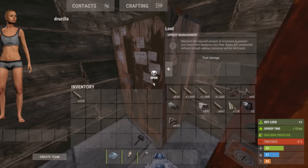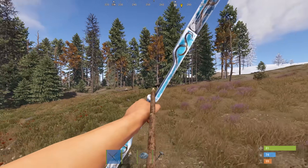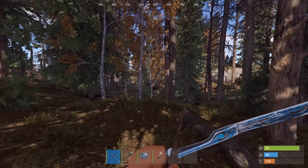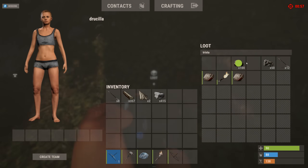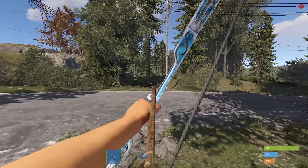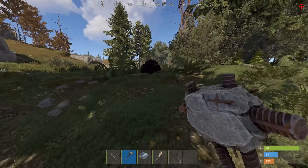I should really kill that bear — I need the low grade for a furnace. Come here Yogi, no, don't run! Oh no. Motherfucker. Oh, a free bow! I guess the bear probably killed him — that's funny. Please just die — there we go, okay, finally.